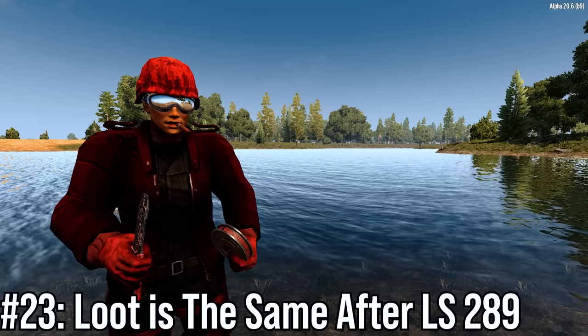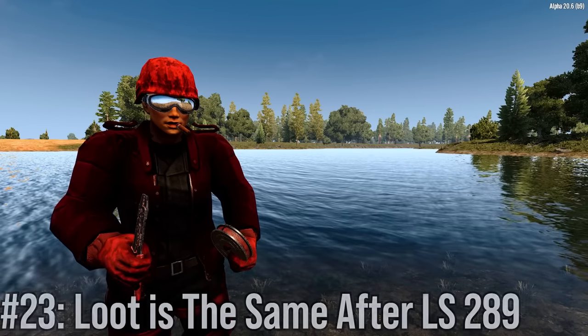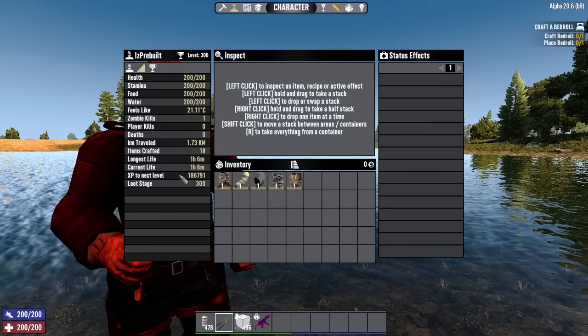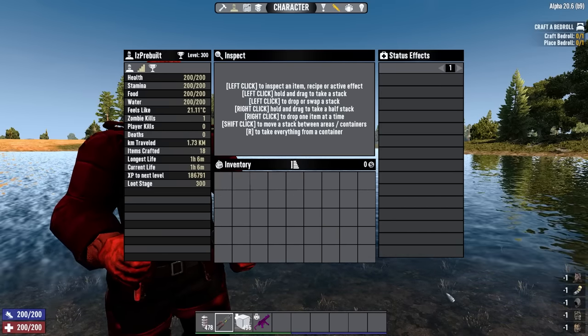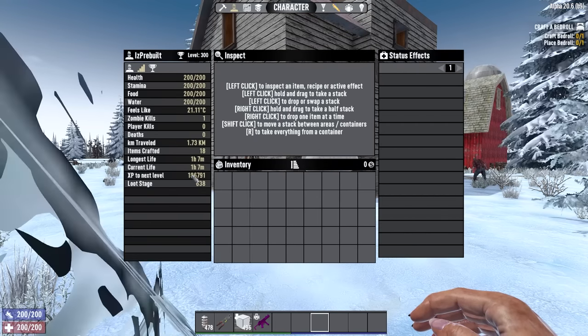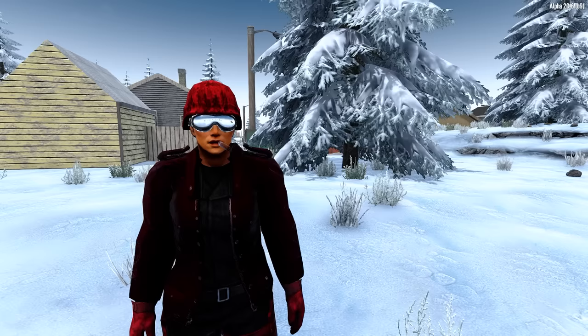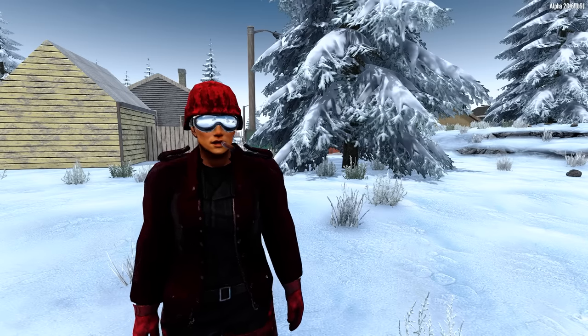Number 23: the loot stage cap. Loot stage stops doing anything helpful at loot stage 289. This means that if you're like level 200, there's no real need to go to the wasteland to get the biome loot stage multiplier, so you may as well go to the desert at that point and get the much weaker loot stage boost — it'll be the same loot and it'll be a bit safer. If you have no idea what I mean by loot stage, check out this video popping up when you're done with this one.